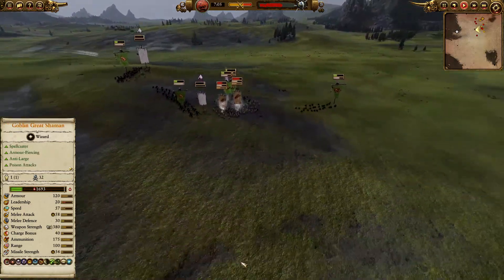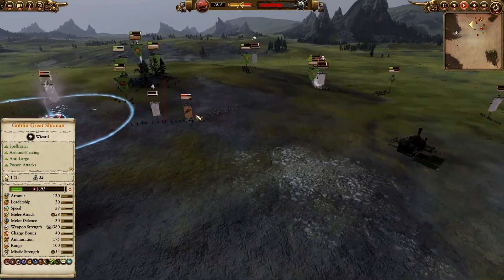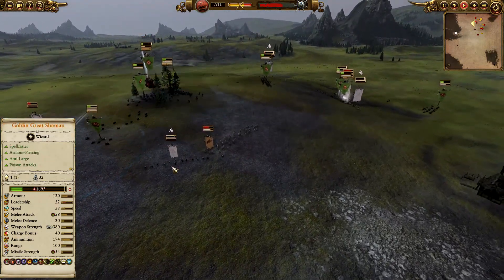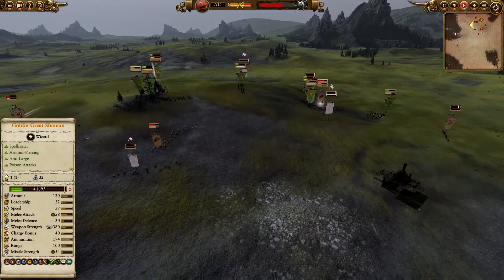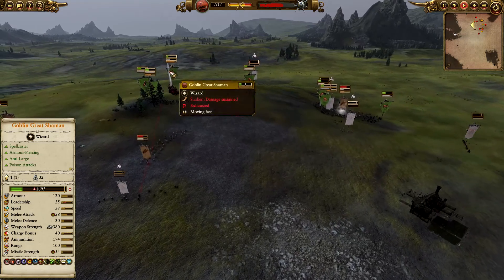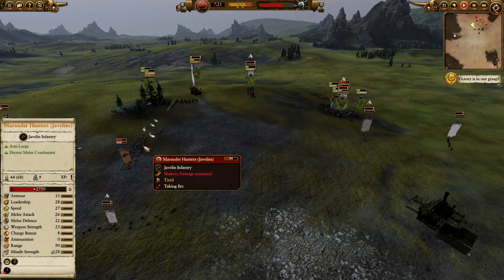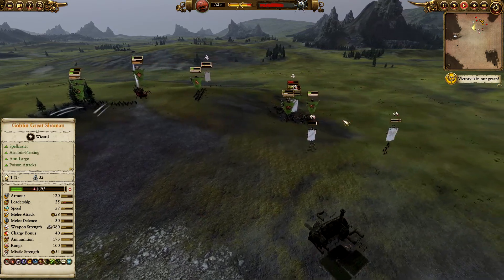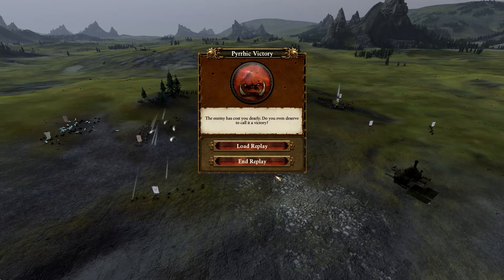The Greenskins are just mopping up the skirmishes now. He's trying to get into position to get the general, but it's just not going to work. There's 1600 health there, and there are Fanatics as well — good luck with that. The front line is gone, and that is a win for the Greenskins, though it did cost them.